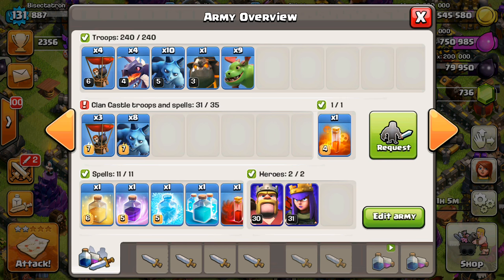Couldn't find any Town Hall 10s on to let me try out their base, but that's fine. I want to get some loot anyway out of this, so it'll be a nice little farming attack, but also we'll see how powerful these baby dragons are. It's kind of a fun way to experiment.